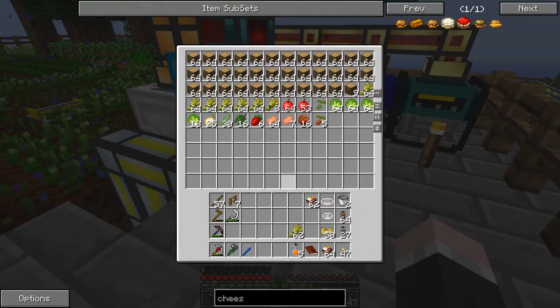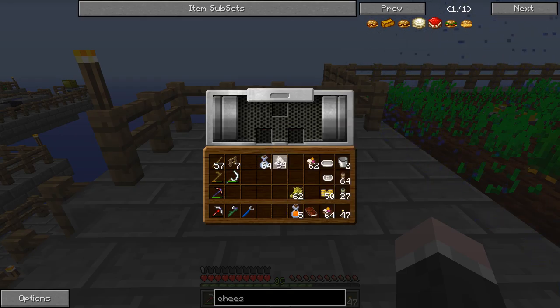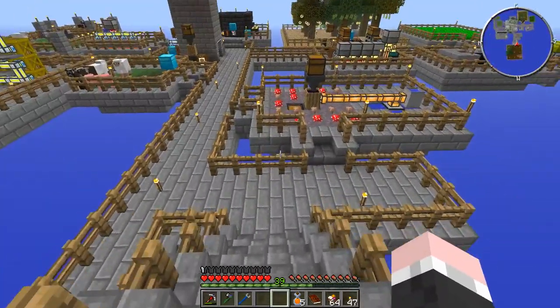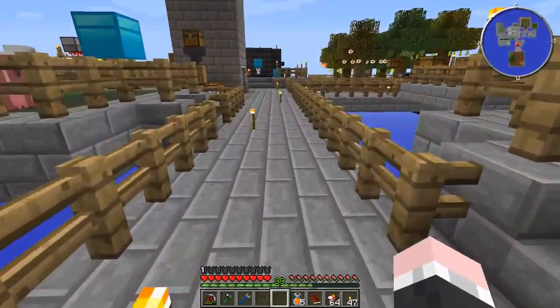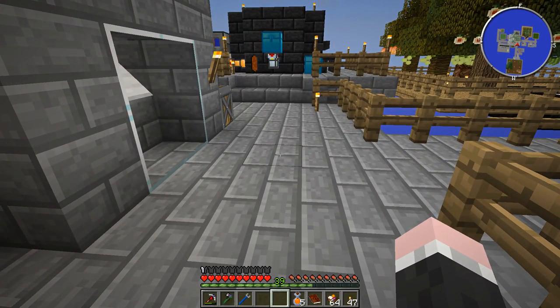I made the presser last time and now I place it down. What you do with the presser is put in soybeans on the top and you get soy milk and silken tofu. Then you can put in silken tofu again and go with the whole stack - that gets pressed into firm tofu. I get the feeling that whoever made this mod wanted to promote eating tofu, because it is the single most useful ingredient. Once you have that, you might need some potatoes or wheat to make flour, but then tofu can be used to replace pretty much every type of meat in every recipe.